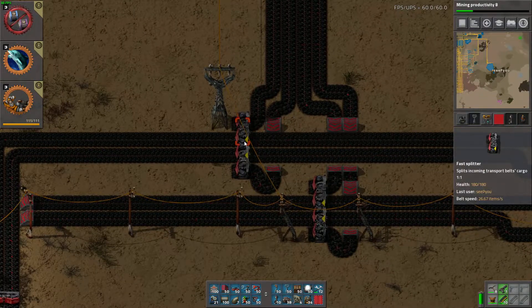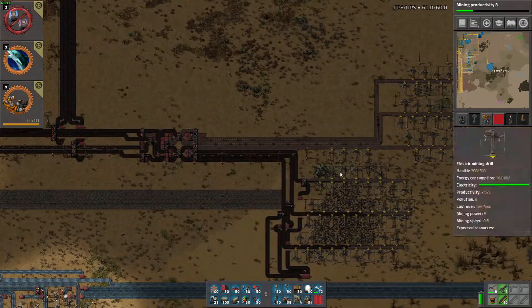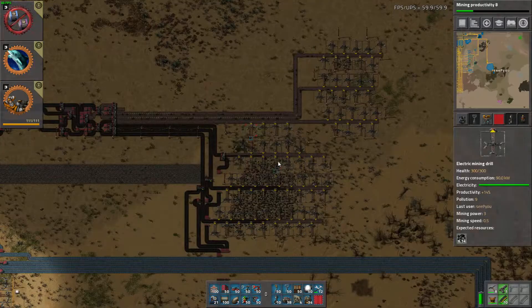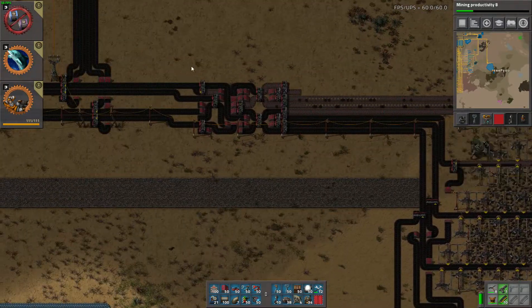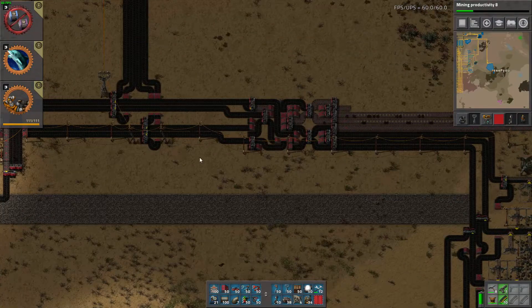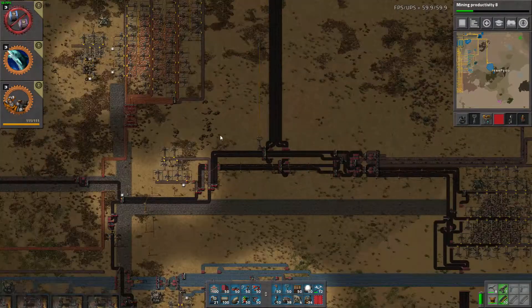So one-line priority splitters, bringing them in and saying that I will take from here first, so that will clear first. That way we can be sure that all of this clears first so we don't mix and delay those coming in — that's the point of those. We have done this before.